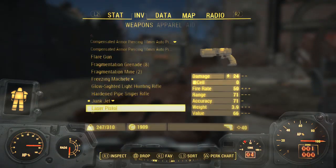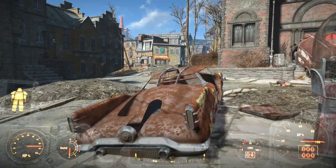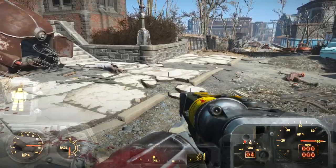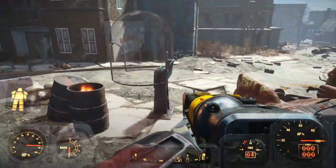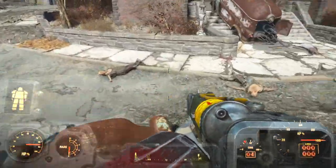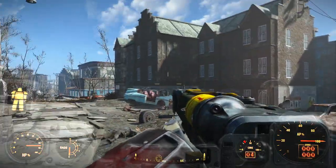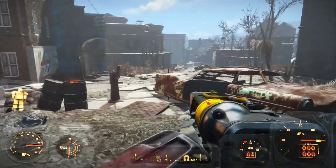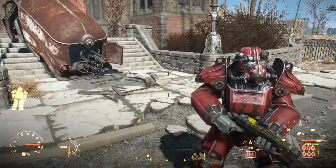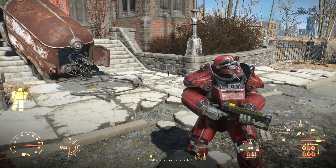Hopefully you enjoyed this video. The Righteous Authority is a really decent gun — great speed, and if you hit criticals it's going to kill any opponent instantly. I'd recommend getting it as soon as possible, since Paladin Danse will also help you survive those areas. Drop some likes, subscribe for more, and I'll see you next time.